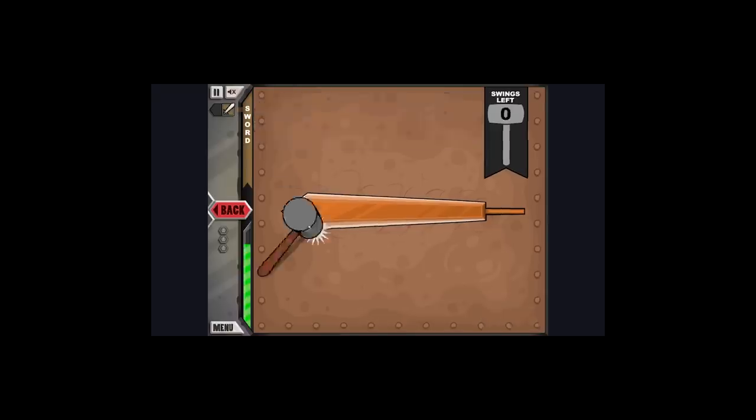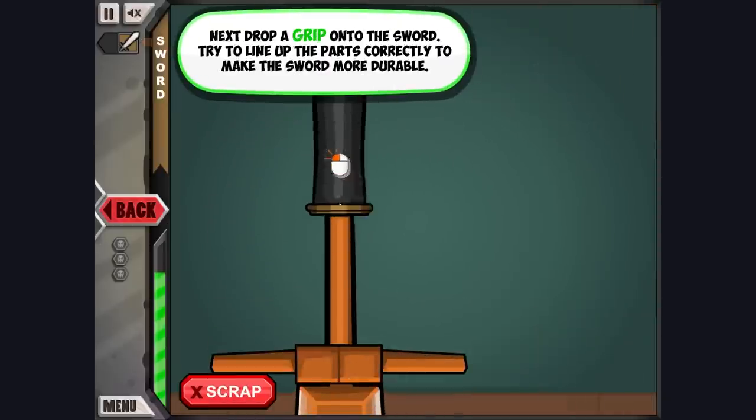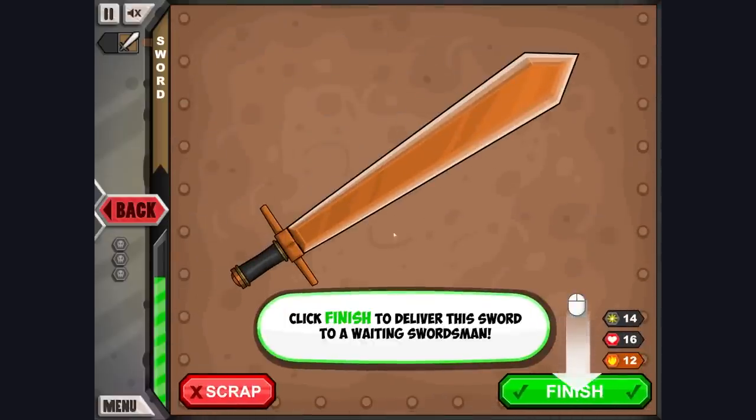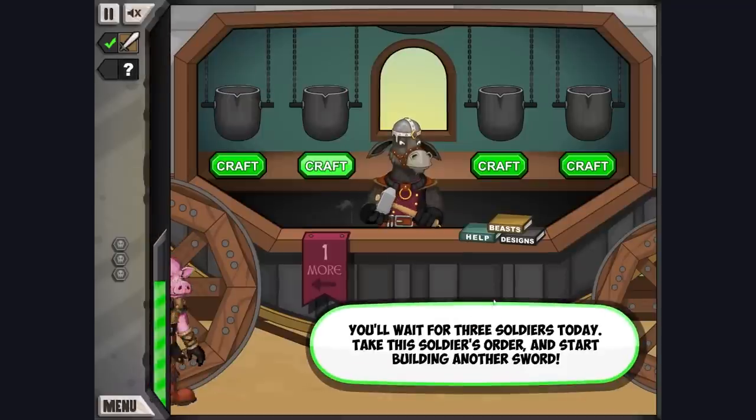Am I doing it? Did I do it? I feel like I did it. Drop the guard in so people don't cut themselves. Drop the handle in so people can get a grip. Drop this bottle cap onto the end. I don't think we're supposed to use that for swords, but he looks pretty happy with it.